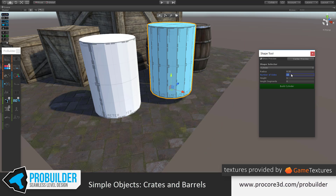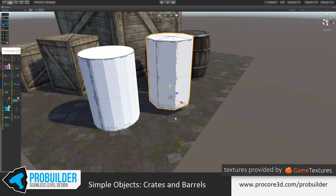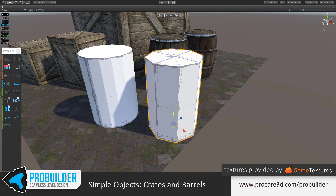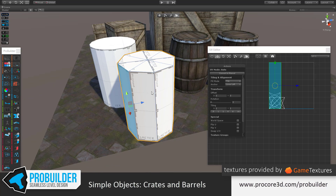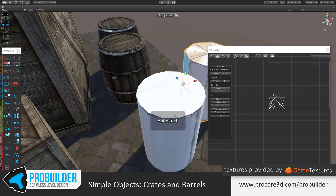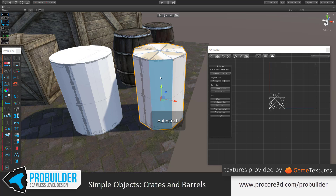So I'll create another cylinder, give it only eight sides, and build that out. This is really just about the same shape. Let's go through and do the same quick auto-stitch on this — this is probably something we could enable as a default for the cylinder, come to think of it.